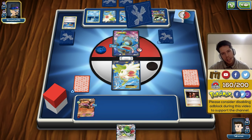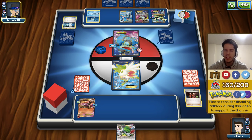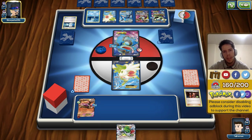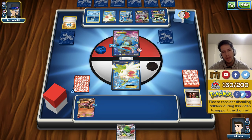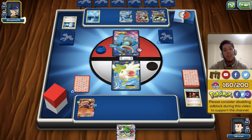He flips heads on Super Scoop Up but decides to get Shaymin back — that tells me he probably has Switch and AZ. But look: he's already down to half his deck! As long as we get our Lysanders, Bunnelby, and all of that, he has a lot of high retreat-cost EXs on the bench. We still have two more Head Ringers. He flips another heads on Super Scoop Up — two for two — but gets Shaymin again, which I really don't mind.